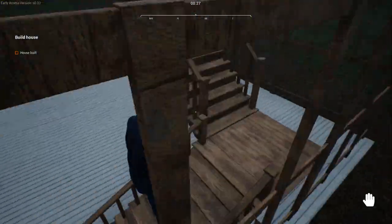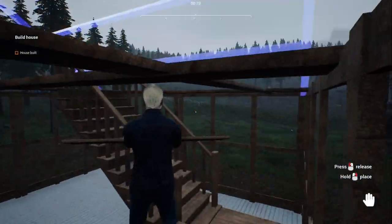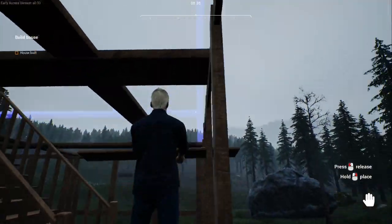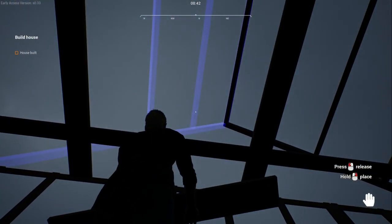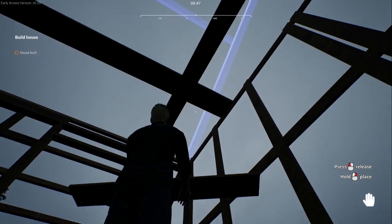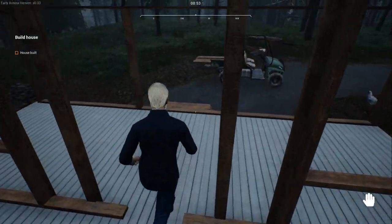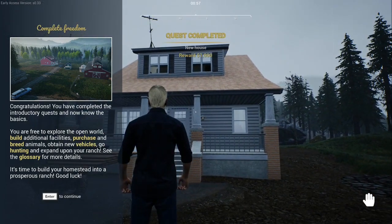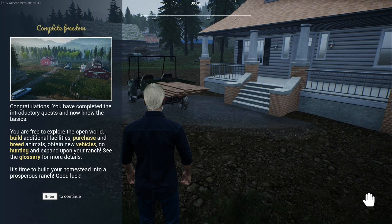As long as I don't have to paint — no one likes painting houses. Unfortunately we are going to have a second floor. Oh, we got a thousand pounds! I don't like the way it just did that, but anyways the house is built — we have plenty of spare wood now. Congratulations, you completed the introductory quest! Out of the basics, you're free to explore the open world, build additional facilities, purchase and breed animals, obtain new vehicles, go hunting and expand upon your ranch.